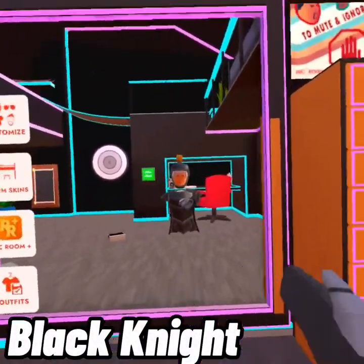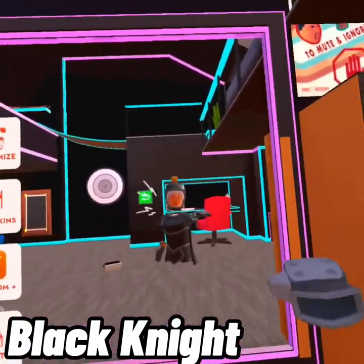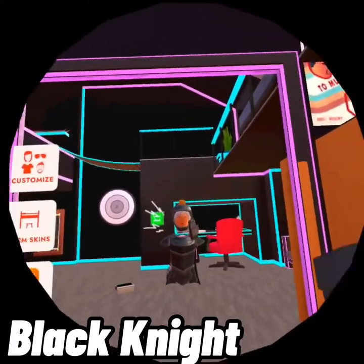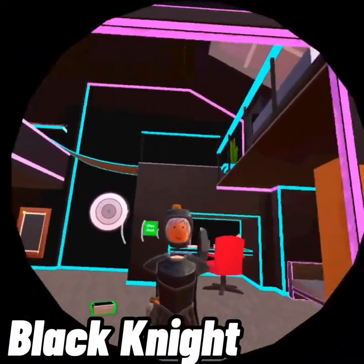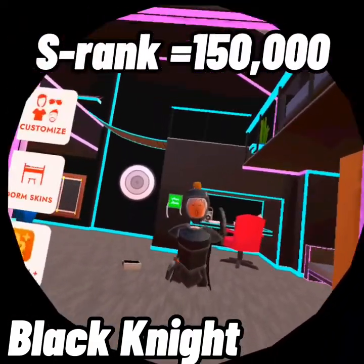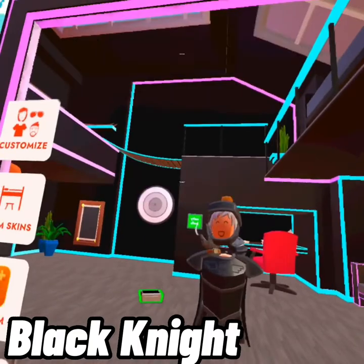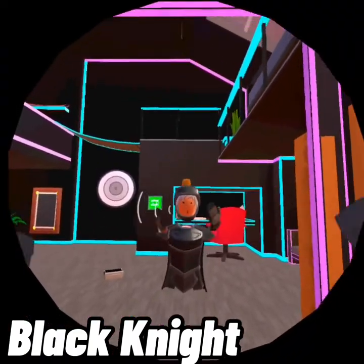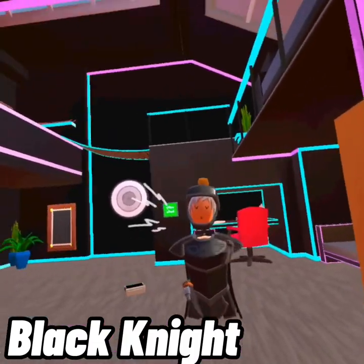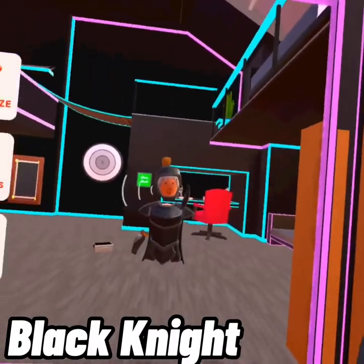Starting off with Golden Trophy, we have the Black Knight — you have the cape, the armor, the gloves, and the helmet. To get this in Golden Trophy, you have to beat the game and get an S-rank, which means you have to get over 150 points. Once you beat the Goblin King with over 150 points, you don't get the entire set at once — you have to beat it four times to get everything.